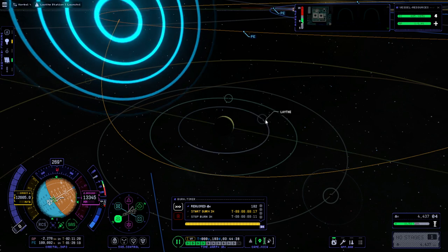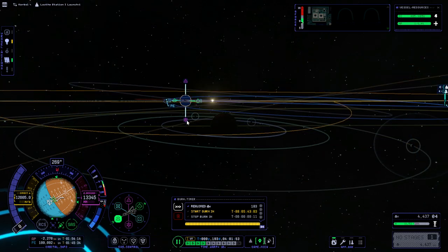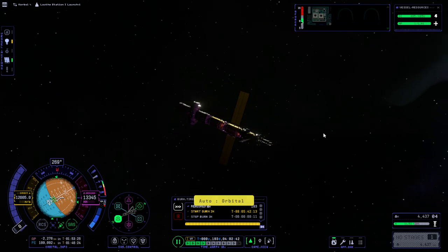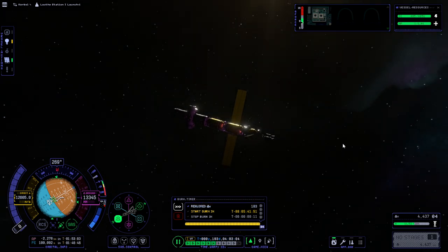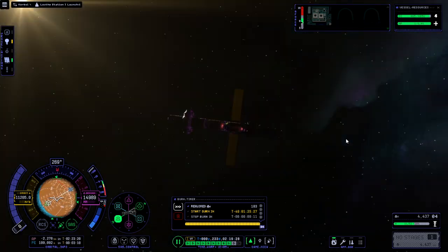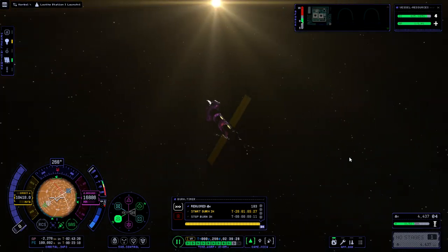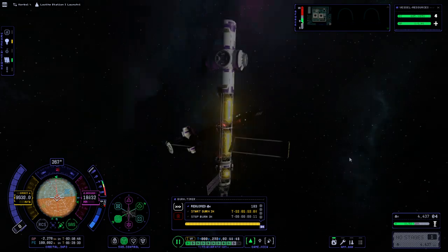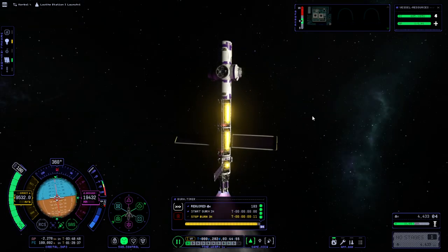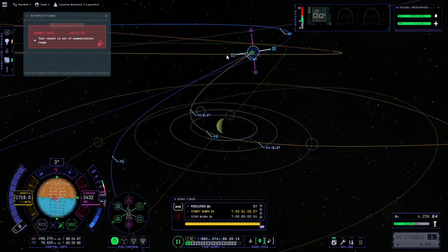We might as well target Leif right now and see if it can help us get into orbit. That'll be our correction in 88 days. The camera is spinning around this a lot more than I'd expect if it was tracking something in particular — it should be matching the sun angle, I don't know what it's matching right now.